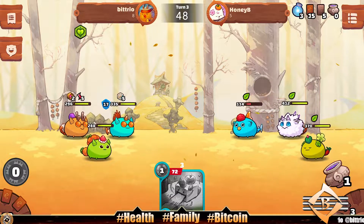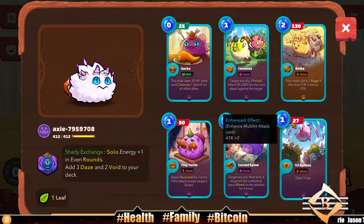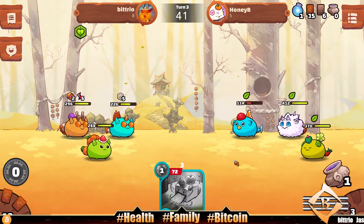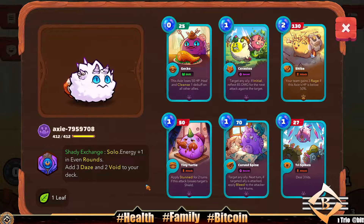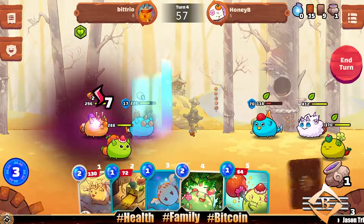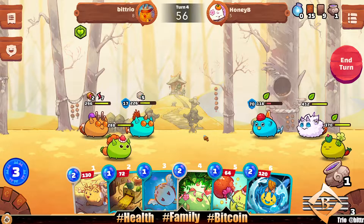Pretty good. We're up against an aqua, looks like a reptile and a plant. JD exchange — you get plus one energy on even rounds, at the cost of three daze and two voids added to your deck. That's wild, but you get the extra damage so it just might be worth it. Alright, what are we gonna do here — we're gonna summon a mavis.